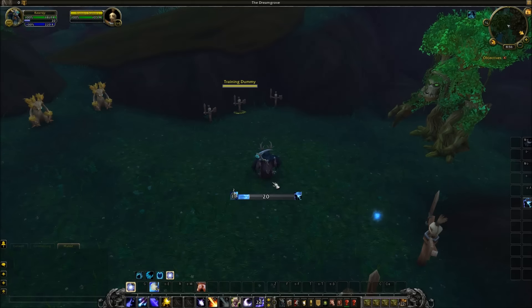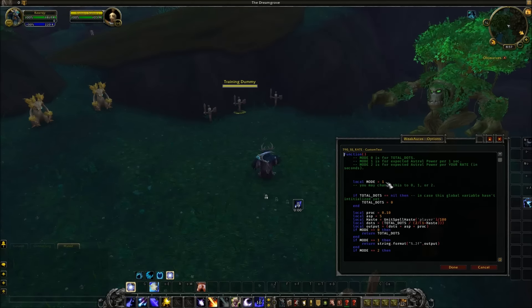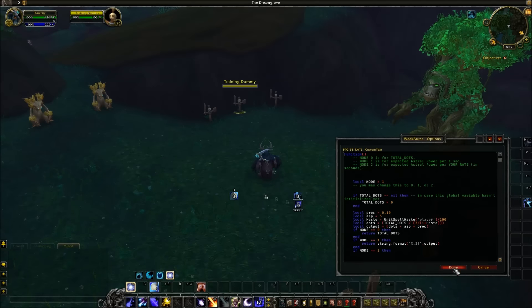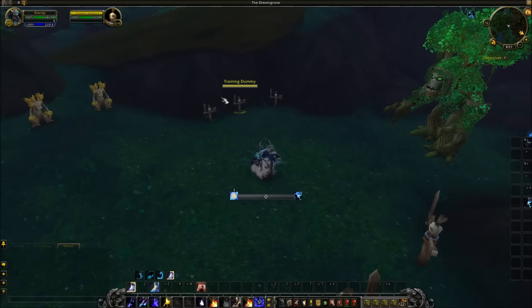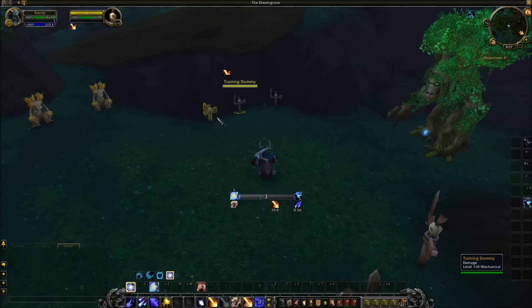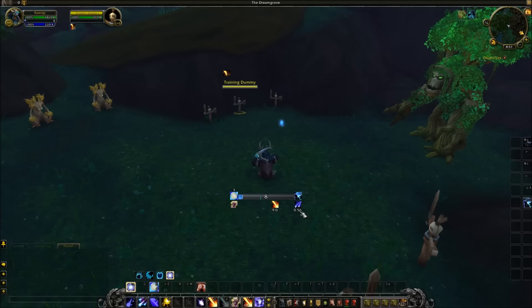One of the cool features of this is Shooting Stars. I have multiple modes for it. Mode number one shows the amount of astral power you will see in one second on average. So if I just switch this over here — now we have two dots active right now because Sunfire hit two targets, and we'll get half an astral power expected in that amount of time. One second.